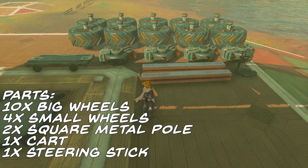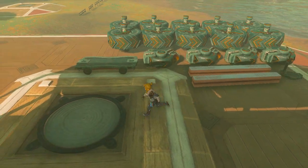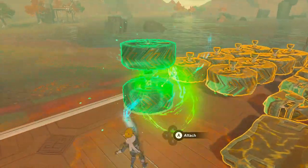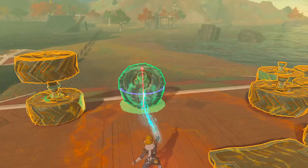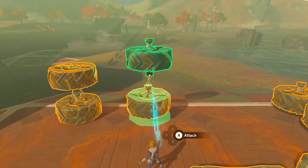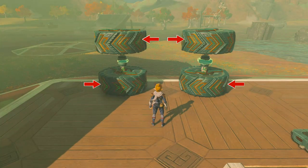Once you've got everything together, we're going to construct the vehicle in three parts: the front wheel assembly, the rear wheel assembly, and then the middle, which will connect the two wheel assemblies together. We'll start with the axles, which involves connecting two big wheels together facing opposite ways. We'll do this a second time, but with the directions of the big wheels reversed. Pay attention to the direction of the big wheel arrows, as I've got this wrong myself in the past, and it's a pain to have to redo it.